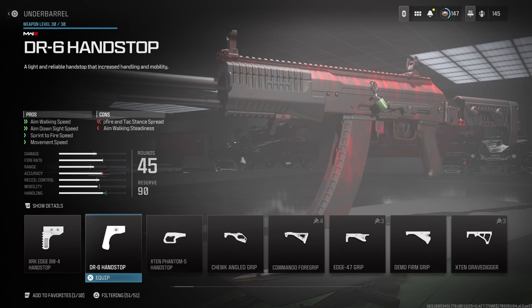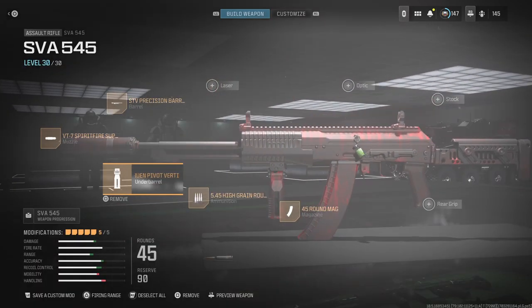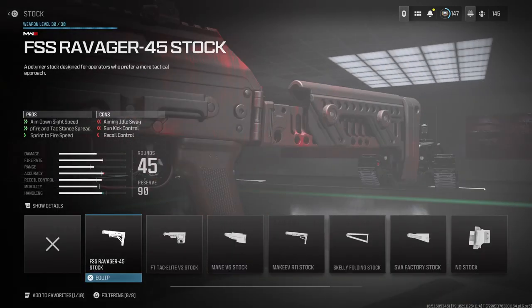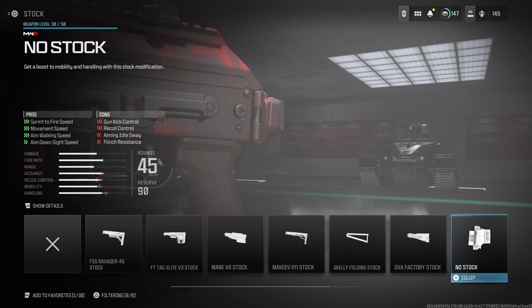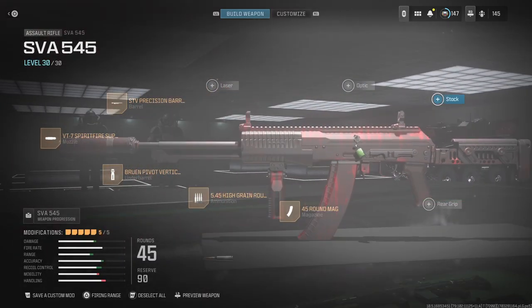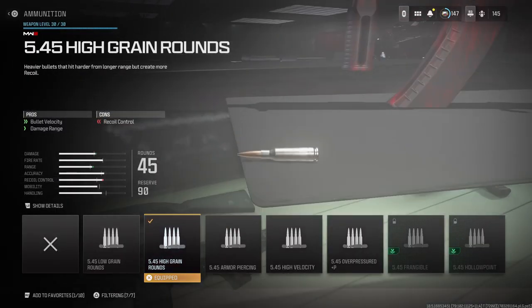Another option I'd recommend is the Kimura REN-03 vertical grip, or the DR6 Hand Stop, which helps with aim idle walking speed, aim down sight speed, and sprint-to-fire speed and movement speed — great if you're an aggressive movement player. If you're going to play aggressively with this gun, I'd recommend running no stock. It makes your movement speed better, you win fights quicker, and ADS faster.